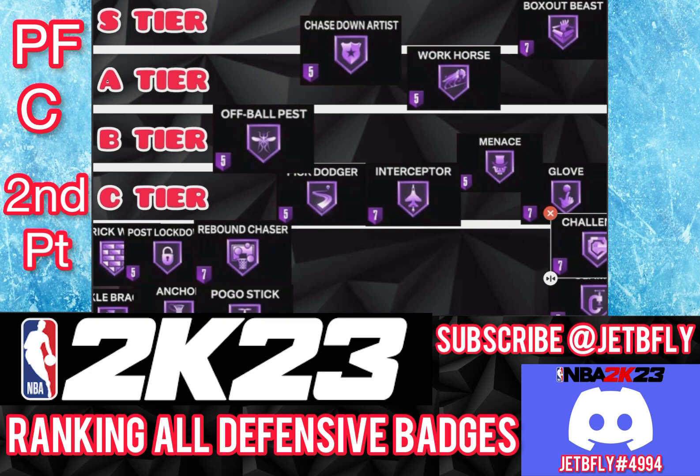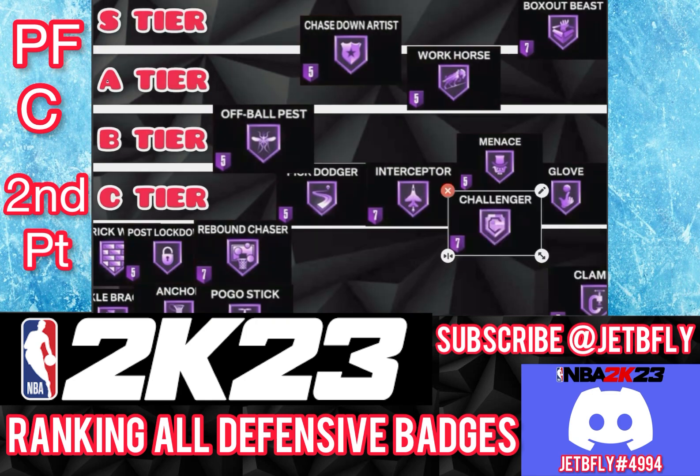The next badge is Challenger. Challenger for a big is not ideal, so I'm going to put it on C tier because you're not really challenging that many shots on the perimeter. If you want to put it on and you can, go right ahead — just don't push it that far because your job is in the paint. It's not your job to guard the perimeter. I'm leaving it on C tier.